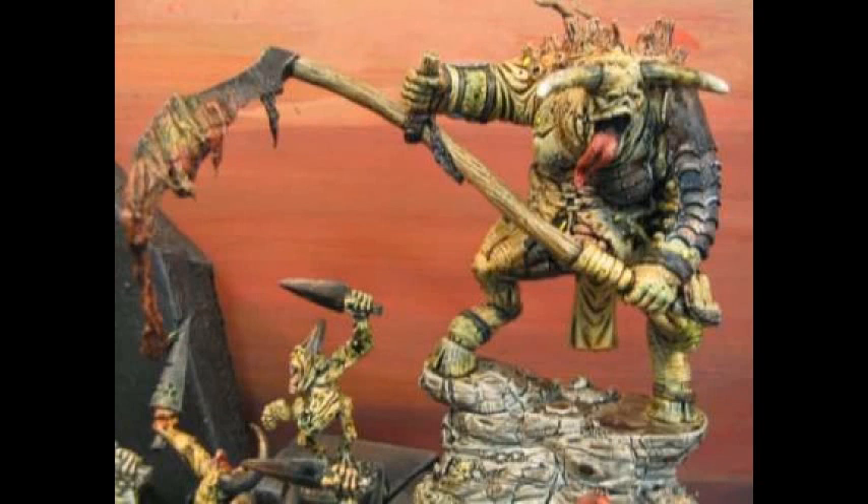If I know the opponent's going to take a lot of Wizards, then I'll take the Cygor. And if he's going to have large blocks, the Cygor would also be good because it's a stone-thrower. Stone-throwers don't deviate now — you don't guess, you just place it and roll. But that's still way better.